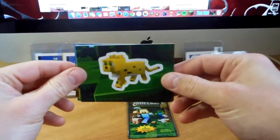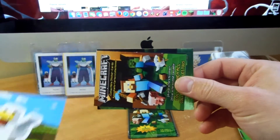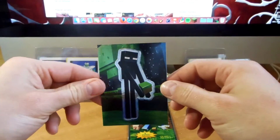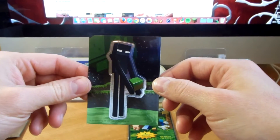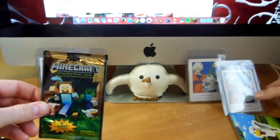All right, and we have an ocelot, a chicken, and — down goes the camera — and a foil enderman. Very cool. And on to the last pack here.